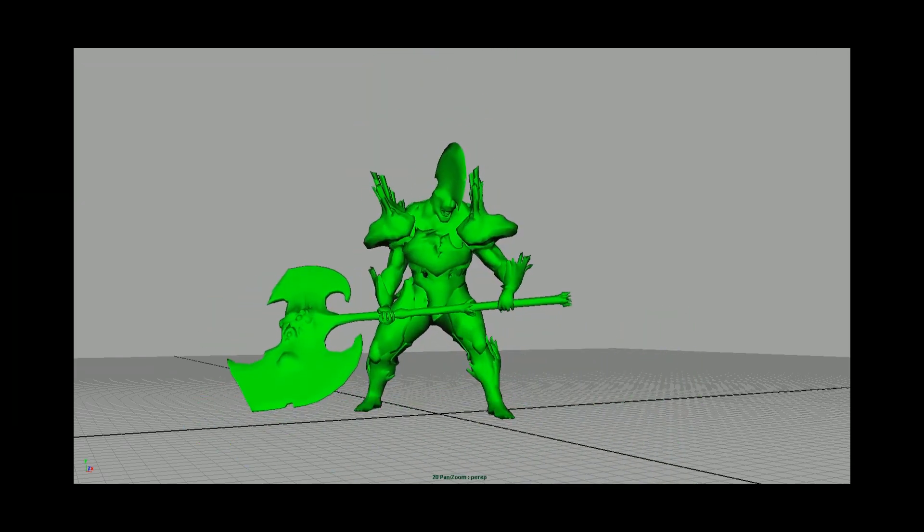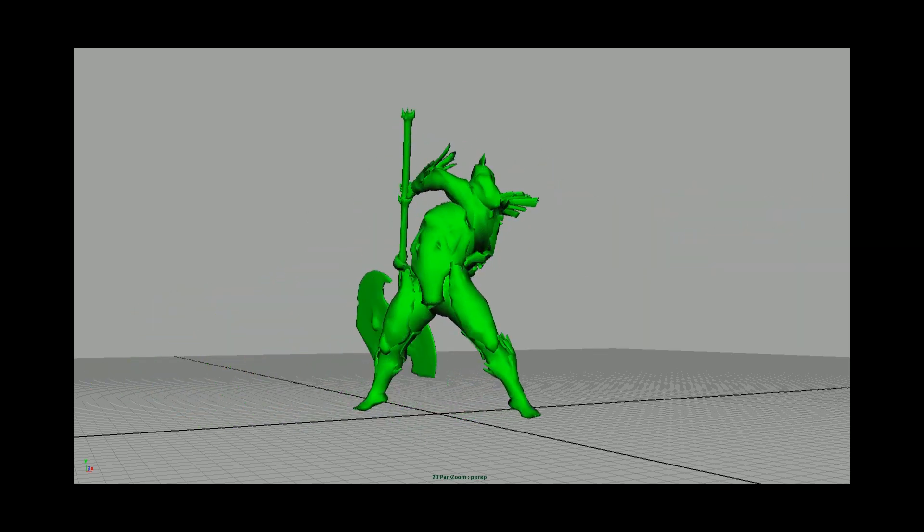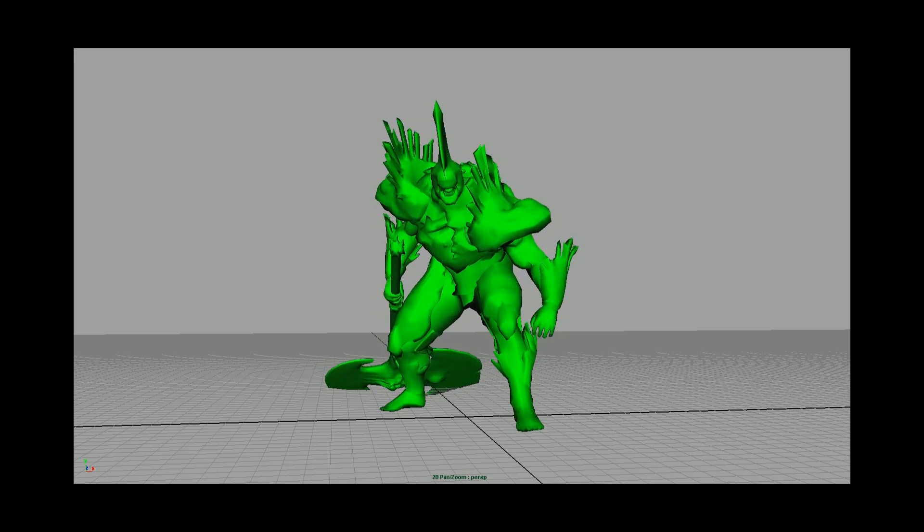Looking at this animation — you were talking about a heavy swing and meshing all of that together — it almost looks like he's just swinging something that weighs six ounces. How do you give weight to these things and the movements? A lot of it comes down to timing. If you want to really sell weight, you've got to add in a bunch of anticipation, get ready for the swing, and then do the strong hit. That's when players are hitting their dodge key really hard. It also helps designers show that it's a powerful attack and give players that time to react.